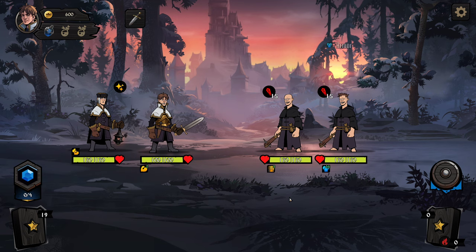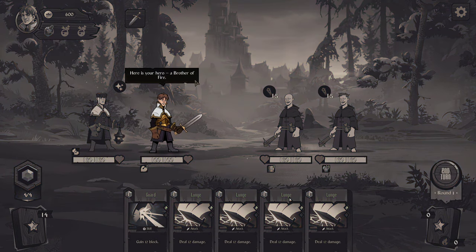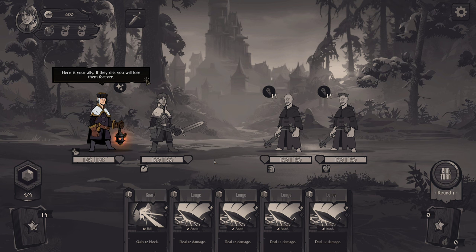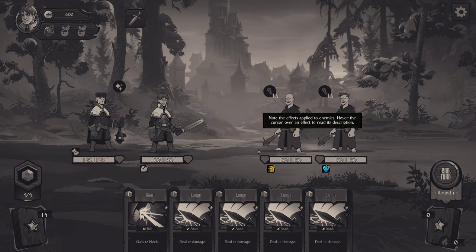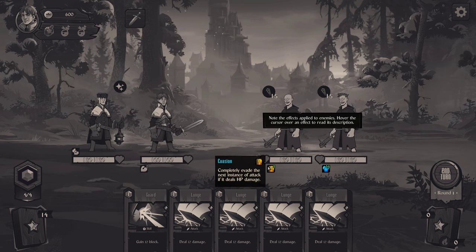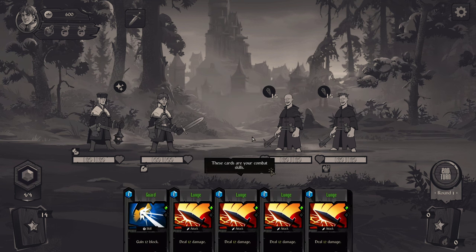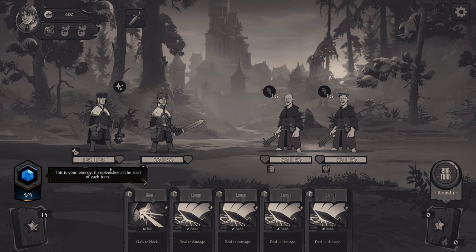Alright, the battle begins. Here's the hero, Brother of Fire, your health, and your ally — if they die, you lose them forever. These are your enemies, demon worshippers. Note the effect applied to the enemy — hover over them to read the description. 'Completely evade the next instance of attack if it deals HP damage.' Reading enemy effects is the first thing you should do in battle if you don't want unpleasant surprises.